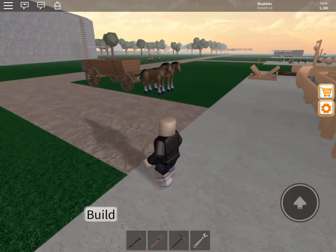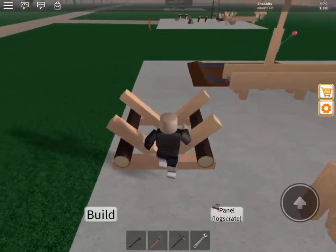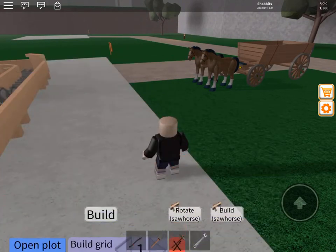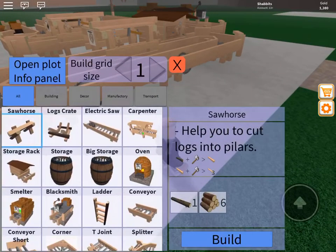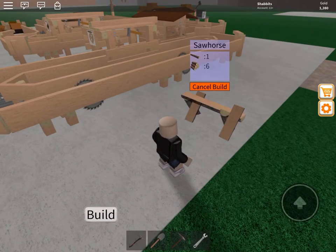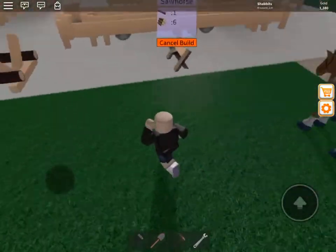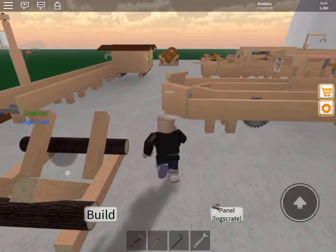When you first start it'll have a tutorial where you build the basics, which is a logs crate like this and a sawhorse to process your lumber. You build the sawhorse and then you put those items in there, which takes one log and one processed log. Do I have any logs? Nope, but I have some in my little house over here.